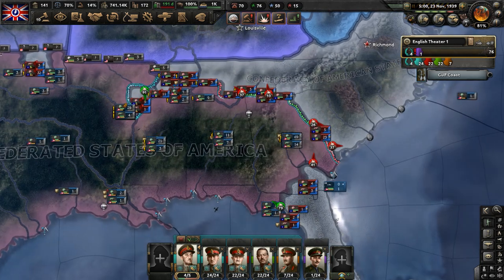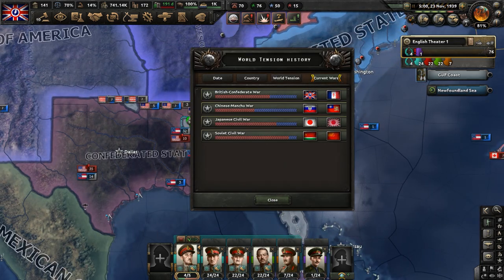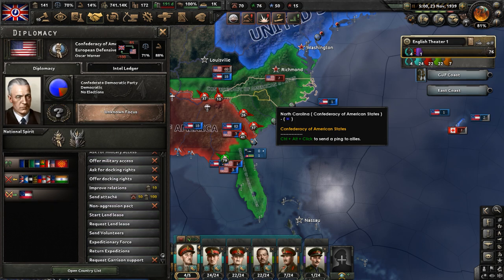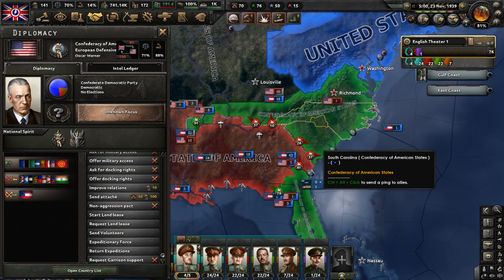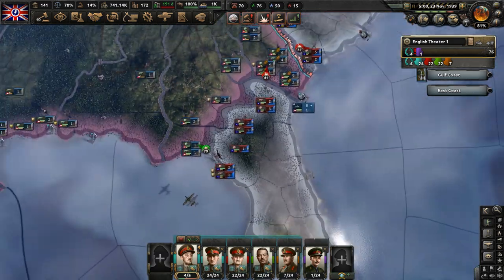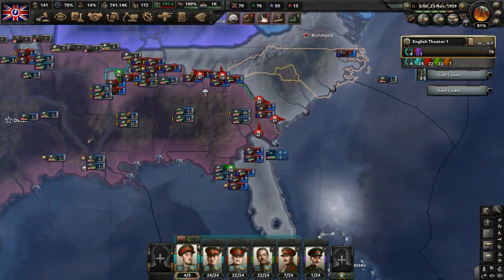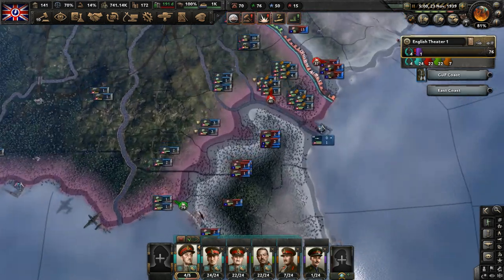The Confederate Civil War, until the British Confederate War broke out, was in kind of a stalemate. The Confederated States of America had pushed back the Confederacy of the American States to Tennessee, North Carolina, South Carolina, and Florida, but weren't really getting anywhere. Due to our World War taking place, the Confederates sent some troops to aid us, so they started losing ground in Florida.